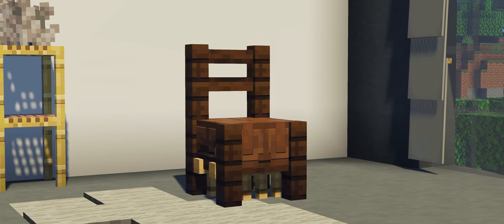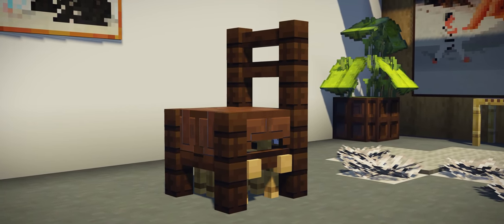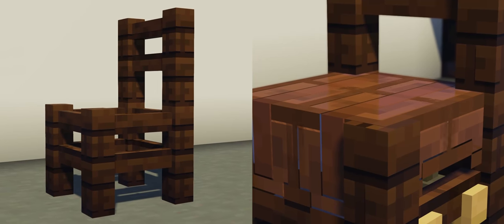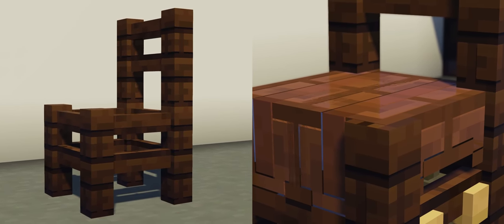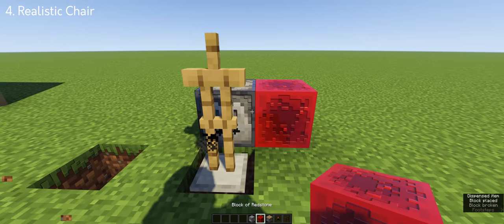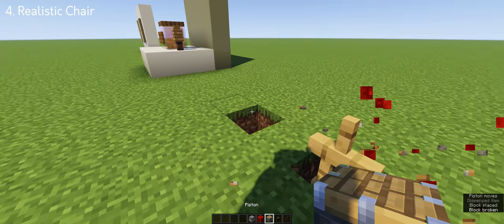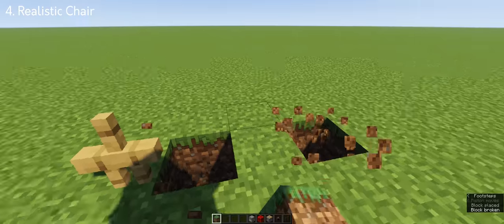The realistic chair. If you love ultra-realistic furniture in Minecraft, then you're gonna love this chair design. It's a fenced chair but with 4 added armor stands in the middle with leather helmets to make it look like a chair. It's a bit complicated to make, so if you're ever building this, I recommend finding the perfect spot in your world as it's very infuriating moving it from one place to another.